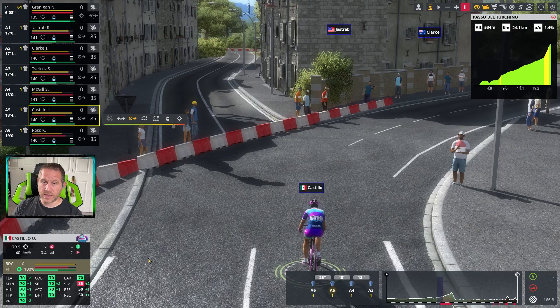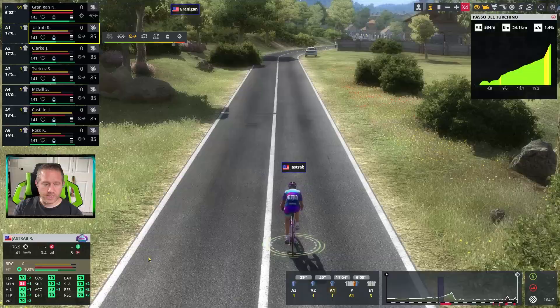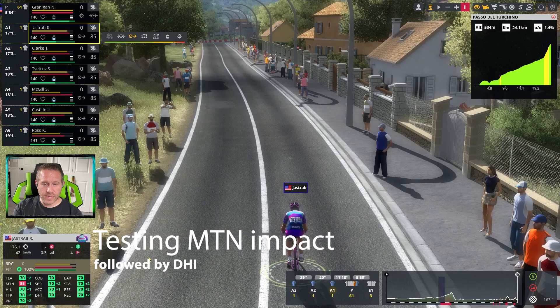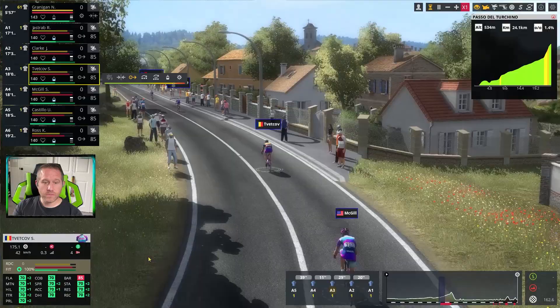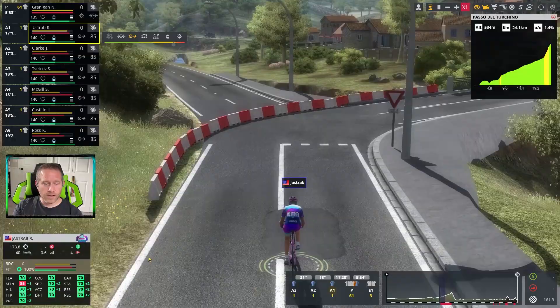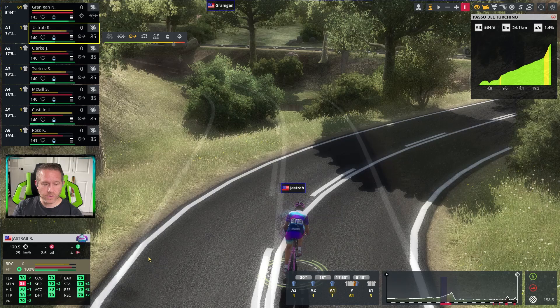We're not even halfway through, but it's Milan–San Remo — very, very long — so these guys are going to be impacted long term. One other thing we're going to see short term is Jastrab with his 85 mountain rating. As soon as we get to three percent gradient, these guys should be going about the same speed, but once we get to that three-percent area you're going to see Jastrab with his 85 mountain rating climbing faster. And there you go.